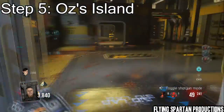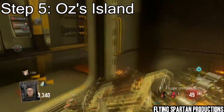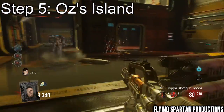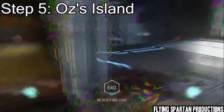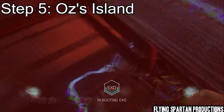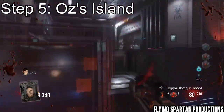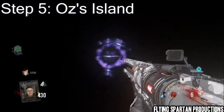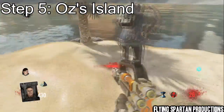Step five — my favorite step — this is how we get to Oz's Island. You're going to kill teleporting zombies and get these little pieces which look like teleport grenades. When you kill them, you've got to get 20 of them, and slowly but surely put them into the teleporter under the Biolab bridge. Eventually it'll light up blue and then you can use it.